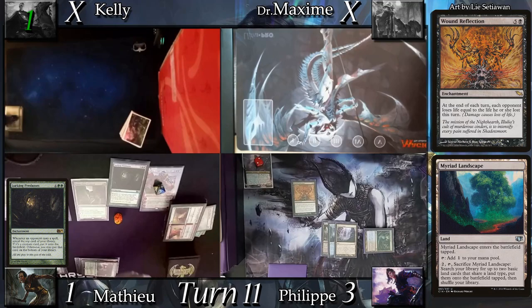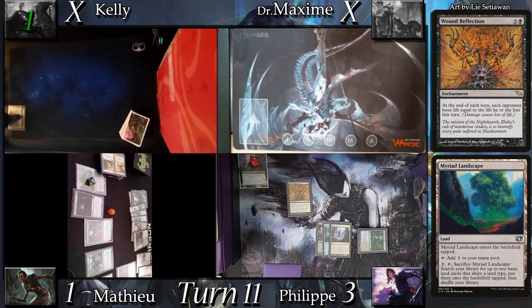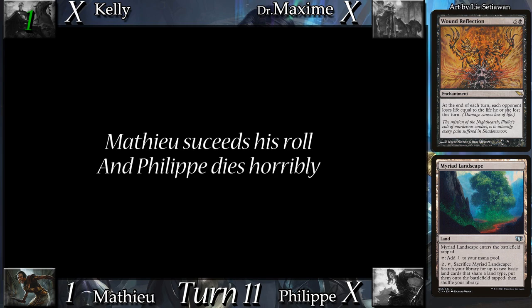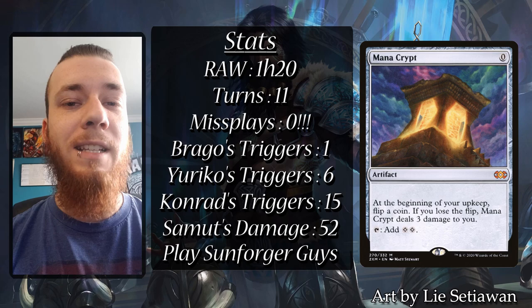Luckily for me, he reveals a 4-cost spell and puts it on the bottom of the deck. At the final upkeep of the game, Mathieu has one last Mana Crypt roll to make — if he succeeds, he wins it all; if he fails, he loses it all. His camera cuts right at the dramatic moment. Looking back at this game, it was quite the match — a lot of back and forth and well-placed removals. Mathieu was very lucky on his last 3 rolls, as any of them had a 50% chance of being lethal.